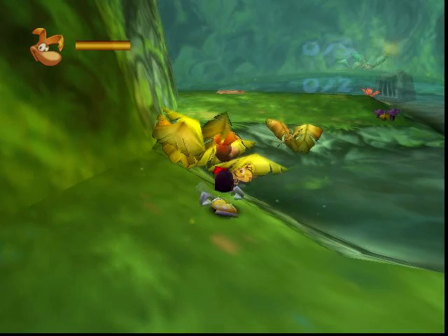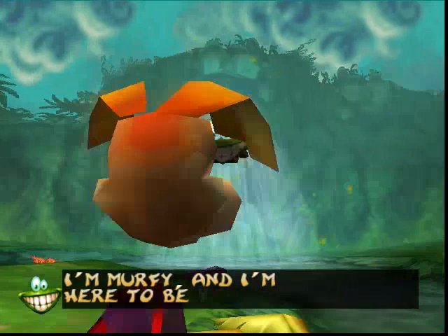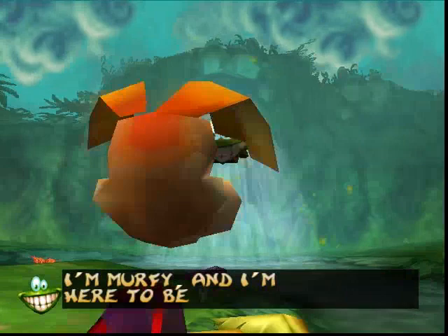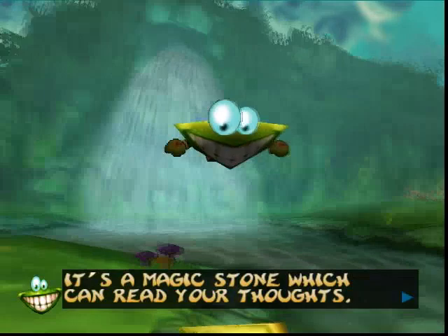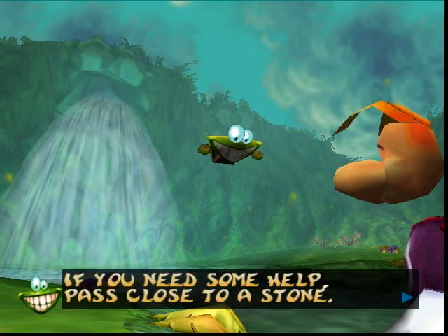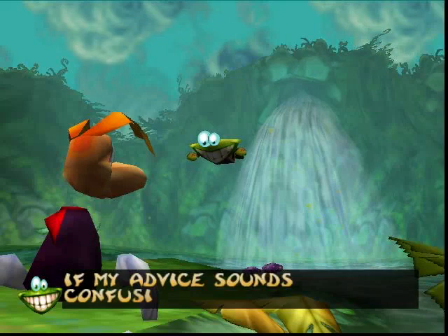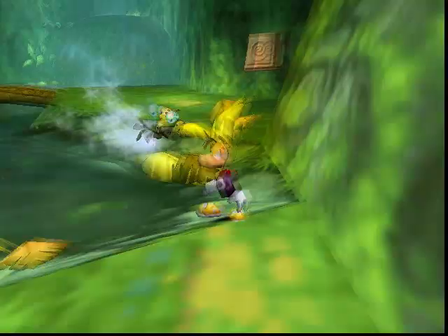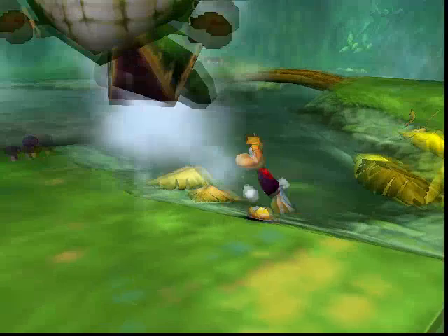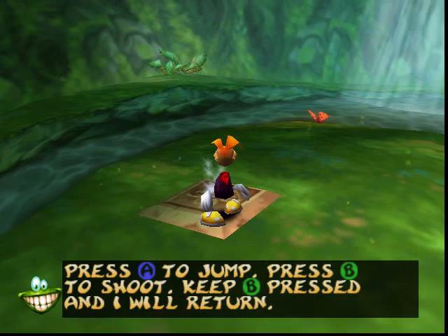Hi Rayman, I'm glad to see that you escaped. I'm Murphy, and I'm here to be your guide. You see that stone right next to us? It's a magic stone which can read your thoughts. If you need some help, pass close to a stone and I'll appear in your mind to help you. If my advice sounds confusing, stay next to the stone and keep B pressed and I will repeat the instructions. Can we play now? Right, let's go on the stone. Push A to jump, push B to shoot, while B pushed to return.